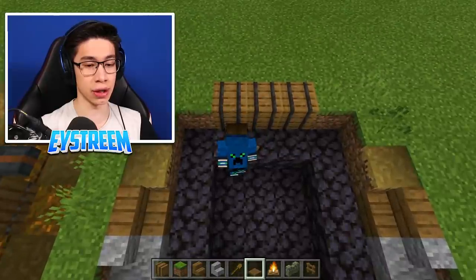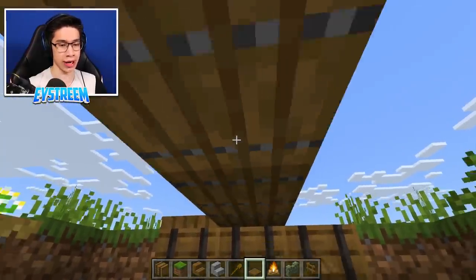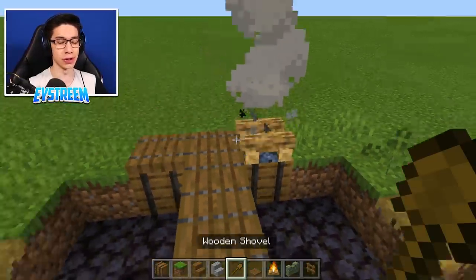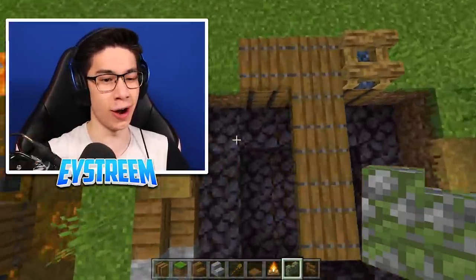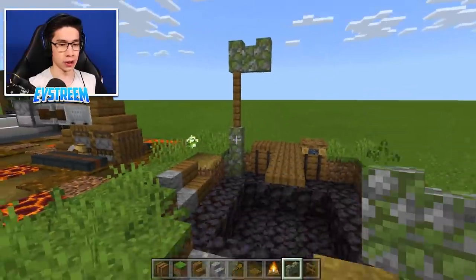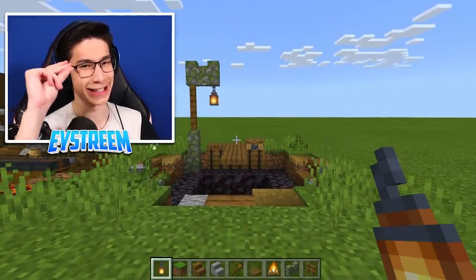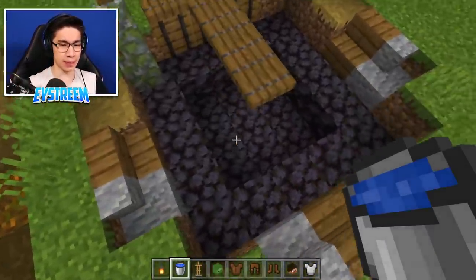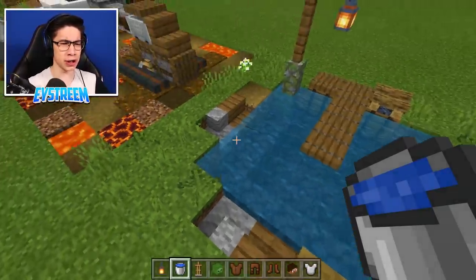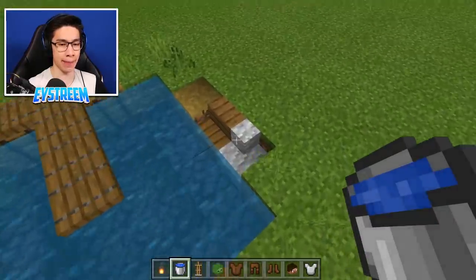Grab your spruce trapdoors, crouch, and place one on the top left side of your barrel, one in the center, then continue crouching and place one, two, three coming out to the center of the circle. Grab your campfire, crouch, and place it on the barrel, using your wooden shovel to put it out. Then grab your cobblestone walls and come to the left corner of the square — place two spruce fences, then one, two cobblestone walls coming out, and hang a lantern from it. With your water, fill in the open space completely, making sure to waterlog the stair blocks as well. You now have a nice little lake design.